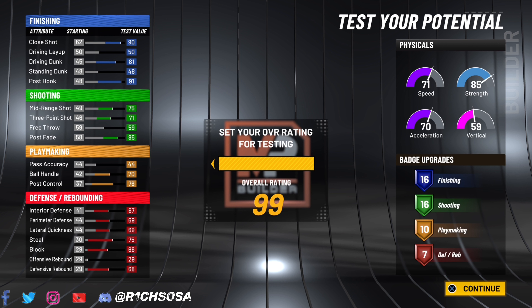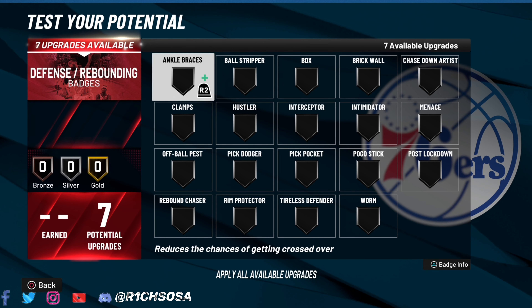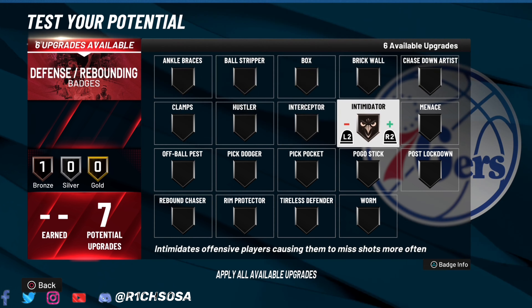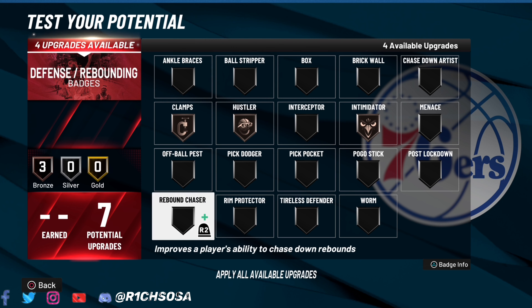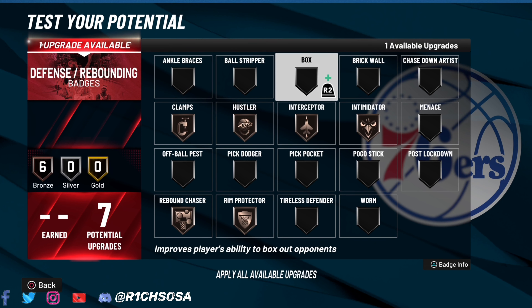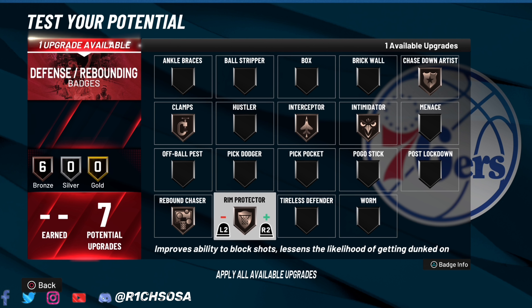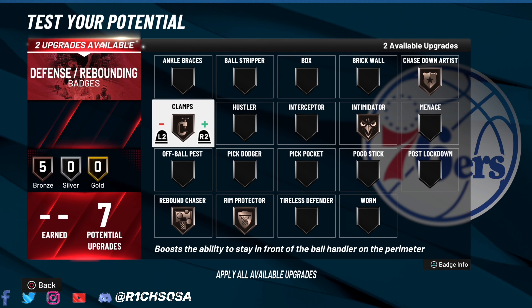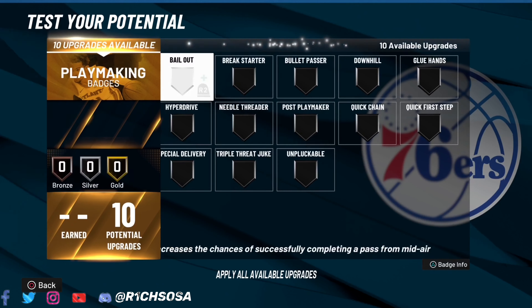This is a super solid build all around, especially when you consider you're going to be able to do everything from the defensive end to the offensive. Let's get into the breakdown of these badges — there are a few different ways to go about it but I'll get y'all started with what I think is best. For the defensive end I'm spreading the wealth: rebound chaser, rim protector, clamps, hustler, interceptor, intimidator, and chasedown artist. If you want to change it, I'd highly recommend upgrading the tiers of the badges shown.